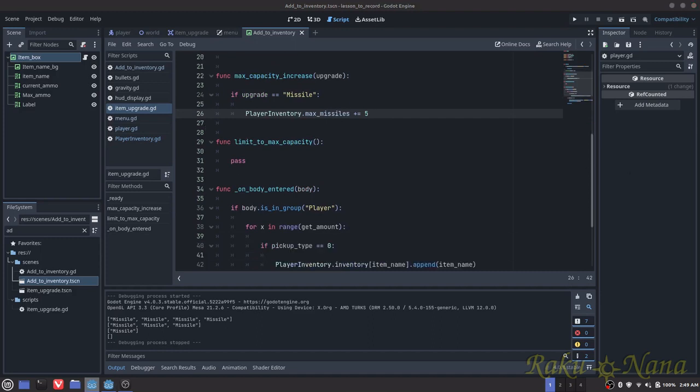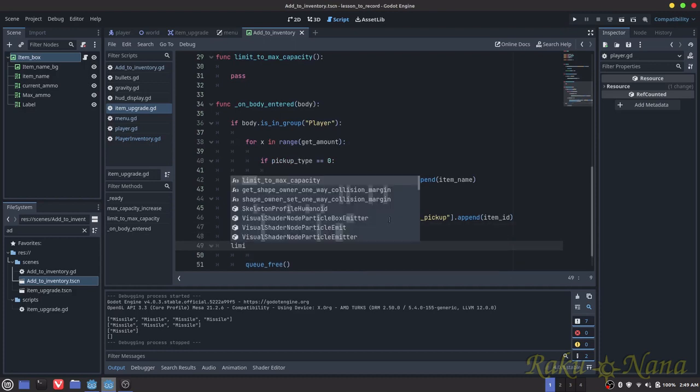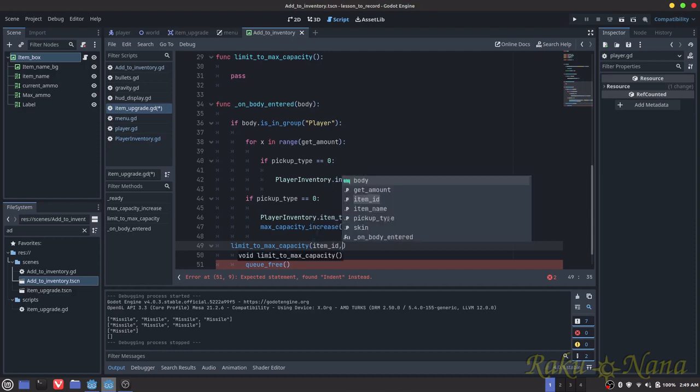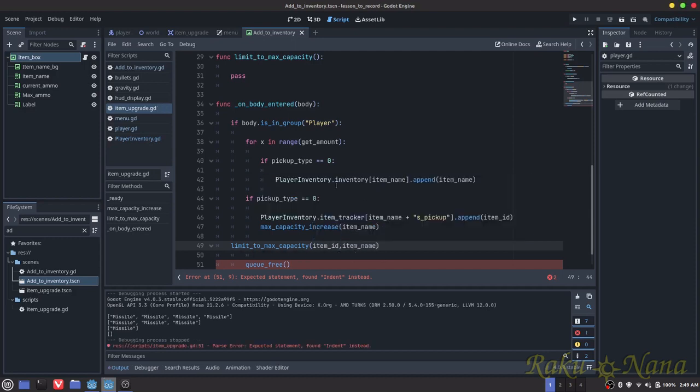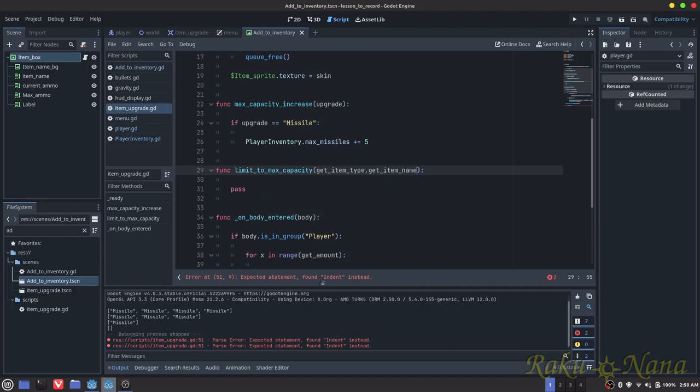Now we want to limit that to just the amount of pickups we've actually obtained. So I need to go all the way back down here, and this time — outside of this function — I want to call limit to max capacity. Then it's going to want the item ID and we're going to want the item name. We're going to go back up and add those parameters in — I call that getItemType — and then getItemName. Indent.